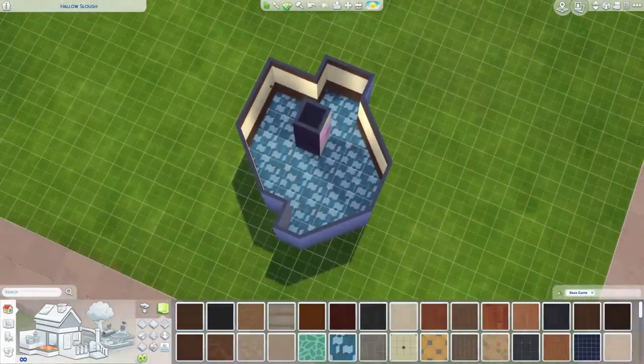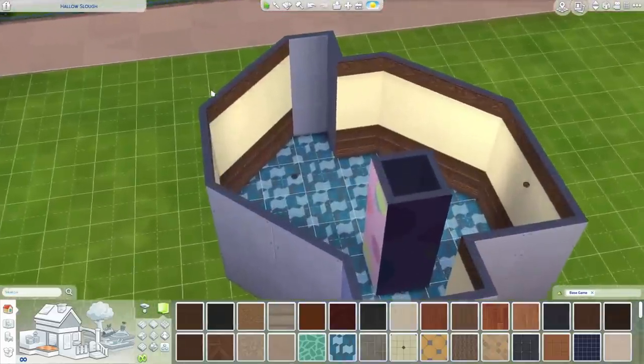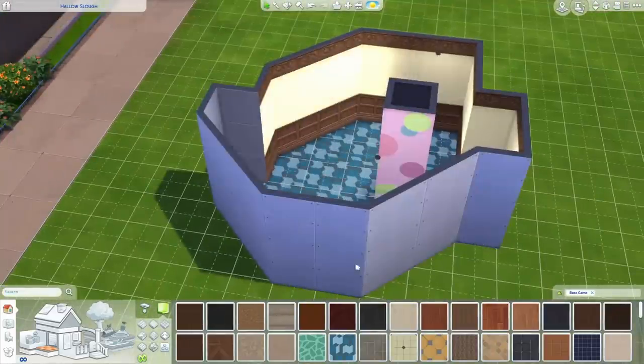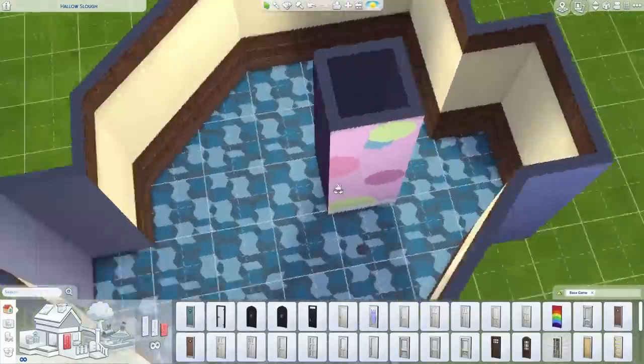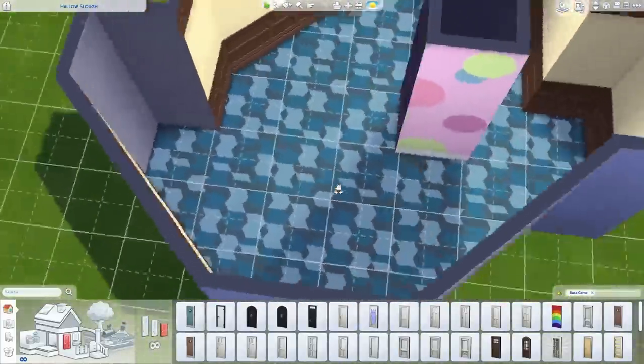Today I want to see if I can turn this ugly room into a nice room. And I cannot change anything about this room — I can add furniture, but I cannot move any of the walls, and I cannot change the color of the wallpaper or the floor tiles.